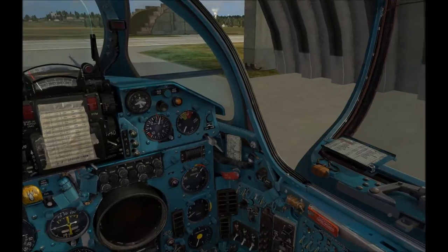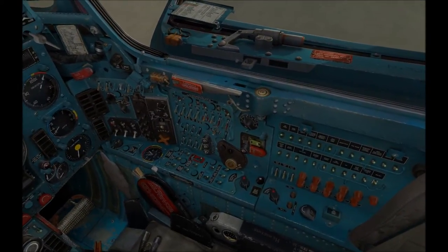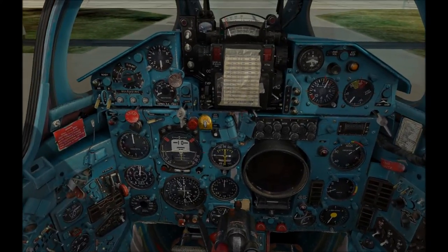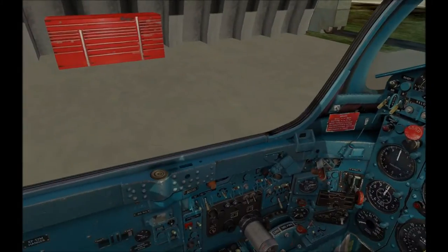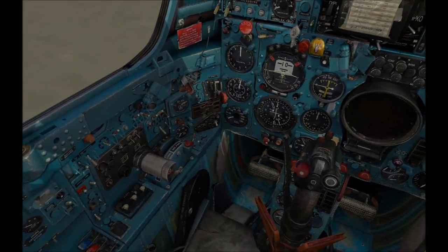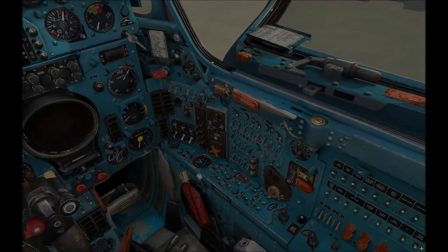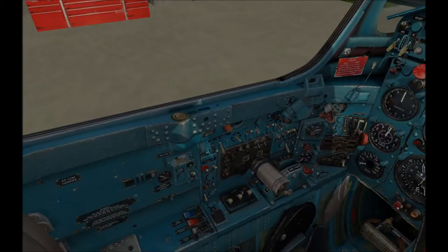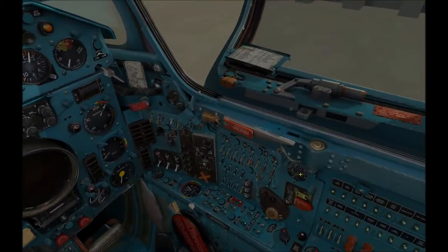I'm just kind of looking around the cockpit here, panicking, trying to remember all of the switches. Just to make you aware — my Track IR, because I'm using the Track Hat rather than Track Clips, broke a few weeks ago. It wobbles and shakes when I'm looking at switches, so I'm using a pause button so I can look at the switches and manipulate them without the Track IR shaking around. If it gets a bit jarring, I apologize.